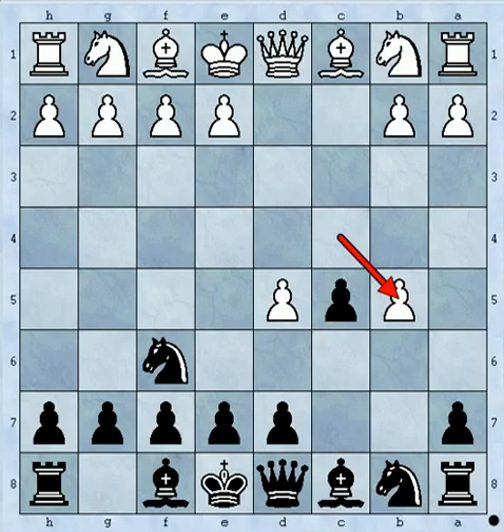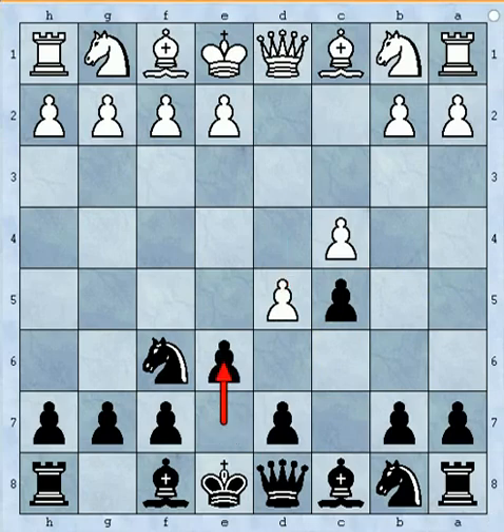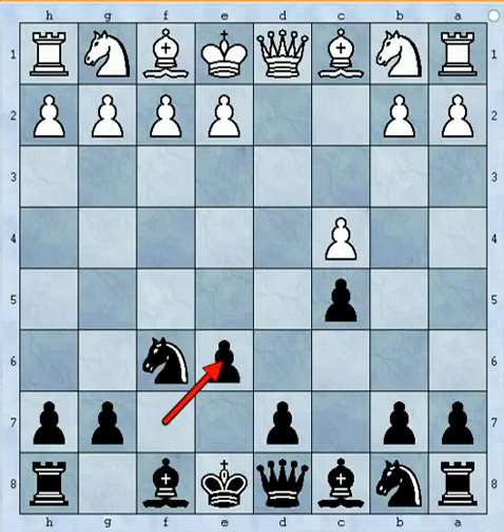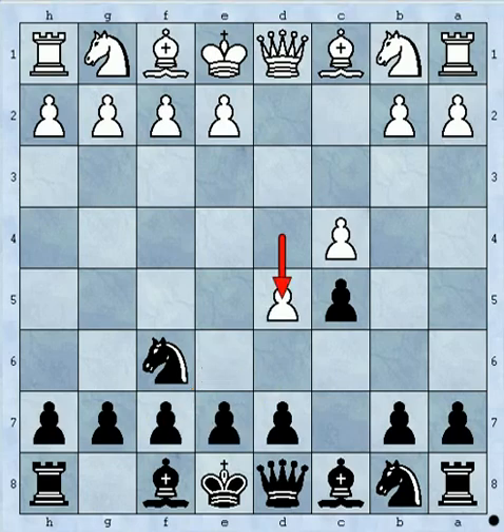The next popular move is e6. Now what happens is if you play e6, white captures this. And you cannot take with the d pawn because there are chances that white will exchange the queens and you disturb your castling also. So you have to take the pawn with the f pawn like this, and you create a hole here at f7. Not very bad actually, but somehow I was not comfortable with this move.